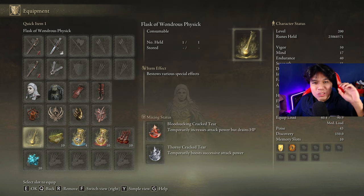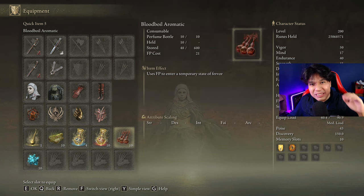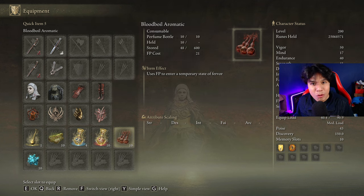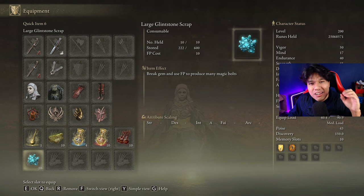In our Flask of Wondrous Physick we are going to use the Bloodsucking Crack Tear and the Thorny Crack Tear. With this build we are dealing only physical damage, so our best body buff is going to be Bloodboil Aromatic, but if you don't like crafting feel free to use Howl of Shabriri — I optimized the stats so you can use it too. As we are using curved swords, our stance damage is not going to be very significant, so I'm going to be using the Large Glintstone Scrap to help with that.